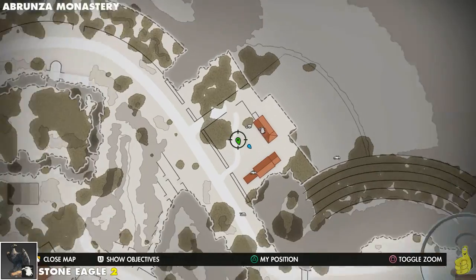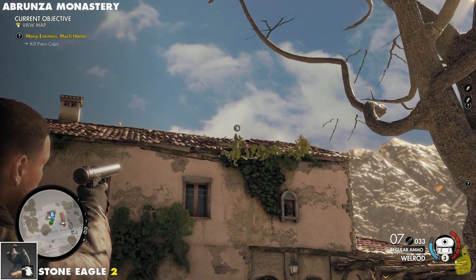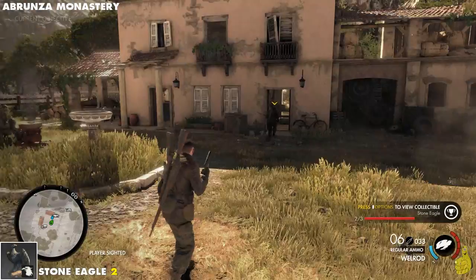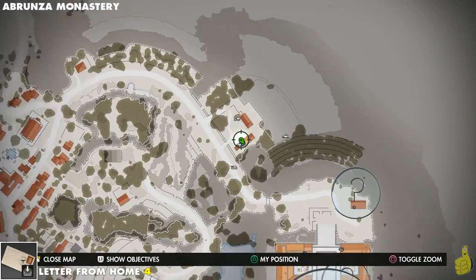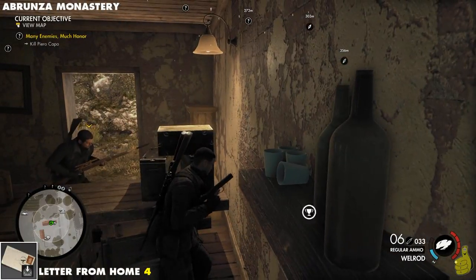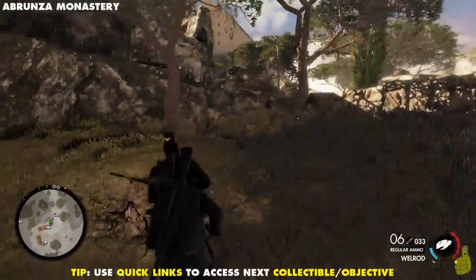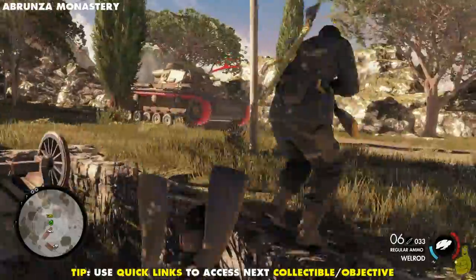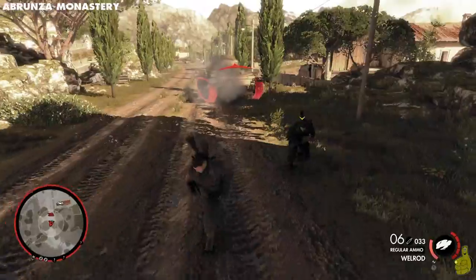Inside this mini courtyard, notice there's an eagle up there hiding among some moss. Blast his head off — that's our second eagle. We are getting spotted by that tank right now, but luckily there's nobody around to do anything about it. Inside the far right, southeast building of this little area, we're going to grab that collectible and hop on over. Because there's nobody in the gunner or driver position, the tank is no threat.